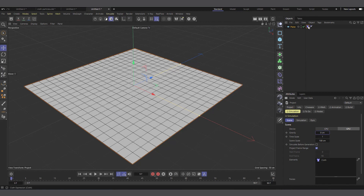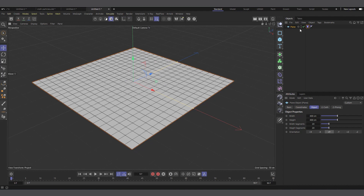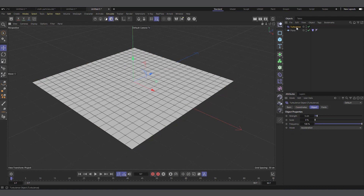Let's take the gravity off — Control+D to bring up Project Settings, go to the Scene and Simulation Scene tab, and set gravity to zero. So now there's no gravity and the cloth tag is working on the cloth object correctly.